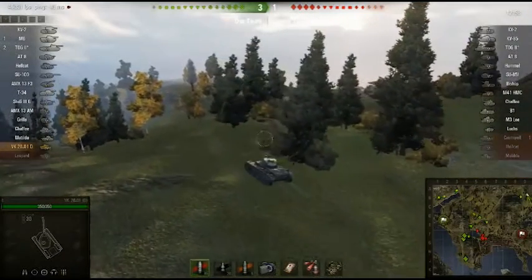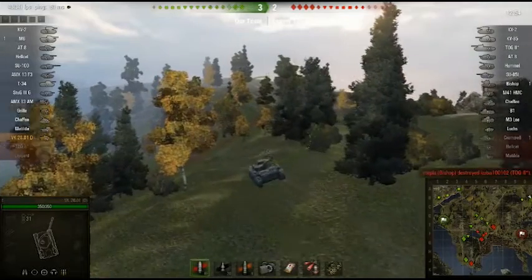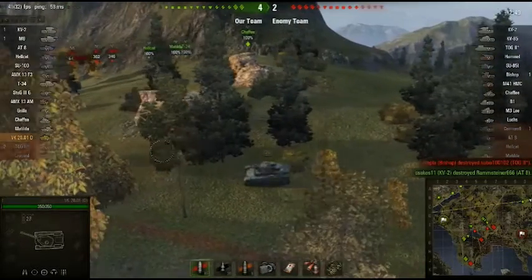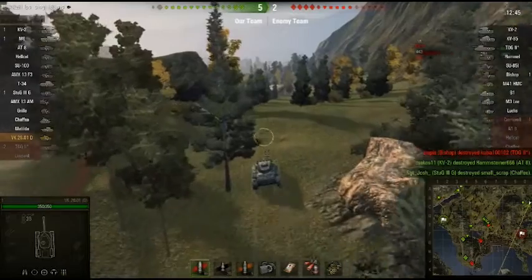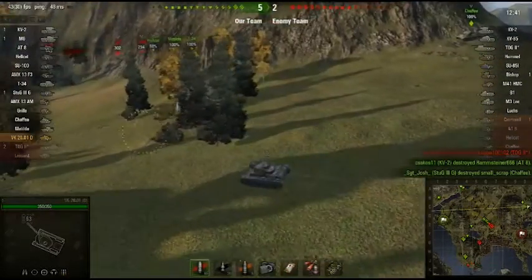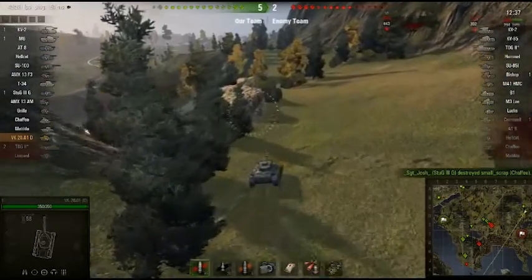There is nobody from the enemy team down here. I've got some good company — a Chaffee — which is brilliant because it's a light tank with a very good view range, a very good gun, and is also very agile. So the two of us together can actually do some good stuff here.